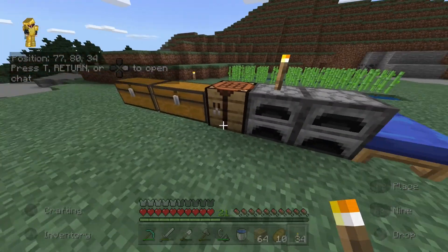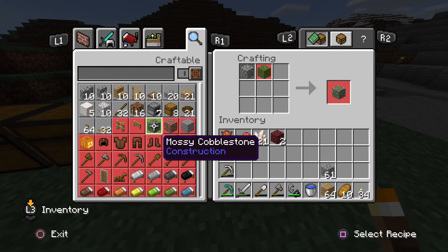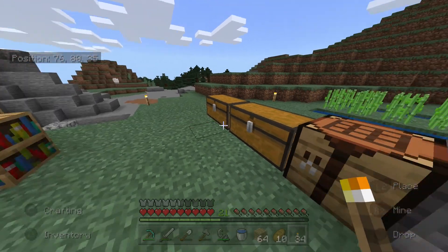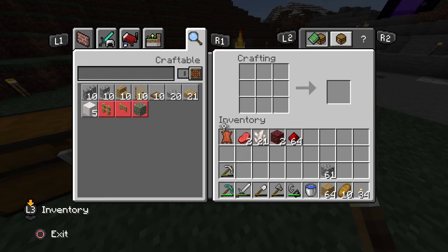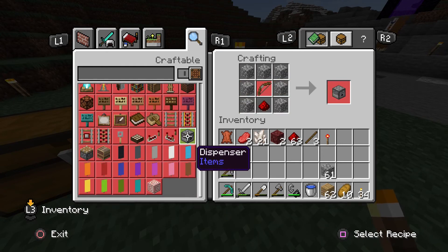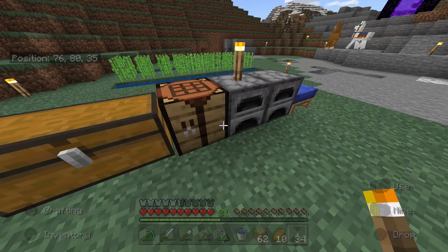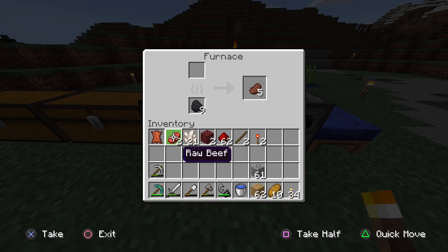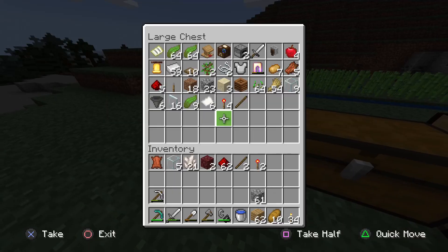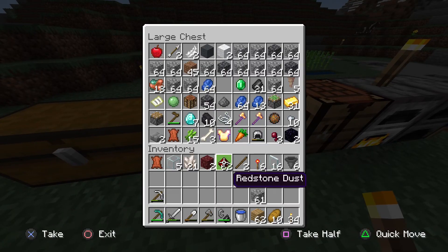I needed nether warts — I need nether warts. Wait, I need two of them, got it. I need this, this, this... I need chests. Oh no, I didn't make chests. I need one, two, three, four, five, six of them — of course.